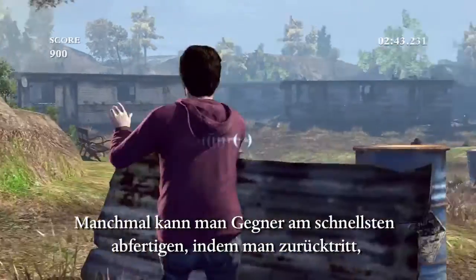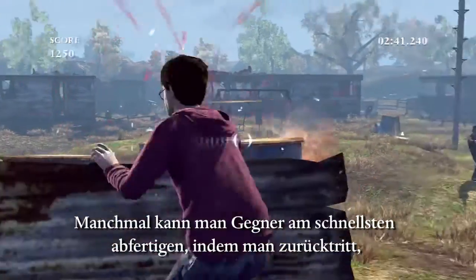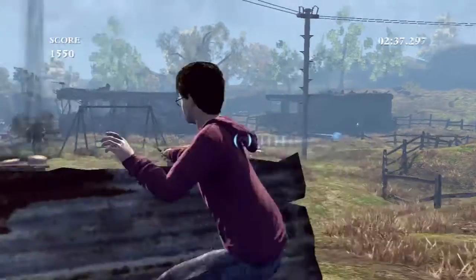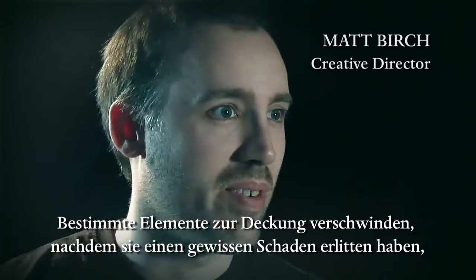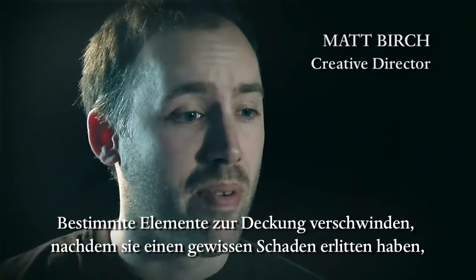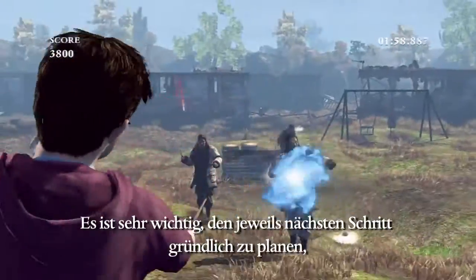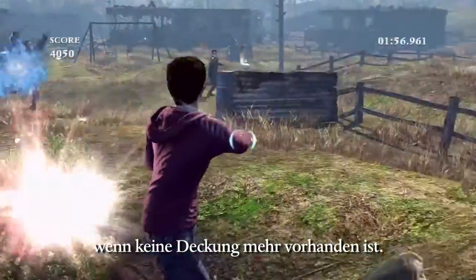Sometimes standing back and using cover and taking out the enemy as they come to you is actually the quickest way of dispatching them. Certain pieces of cover in the game can only take so much damage before they fall away, leaving you exposed. So it's really important that you plan where you're going to move next once this cover has disappeared.